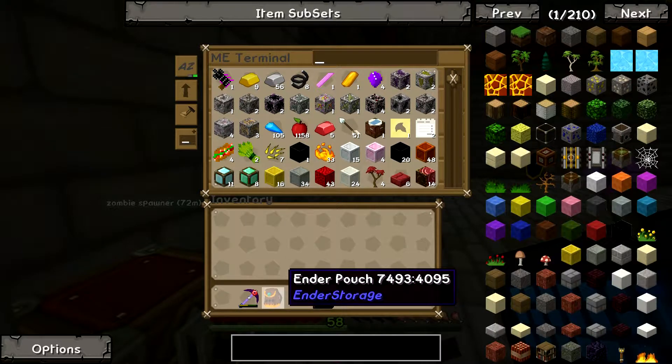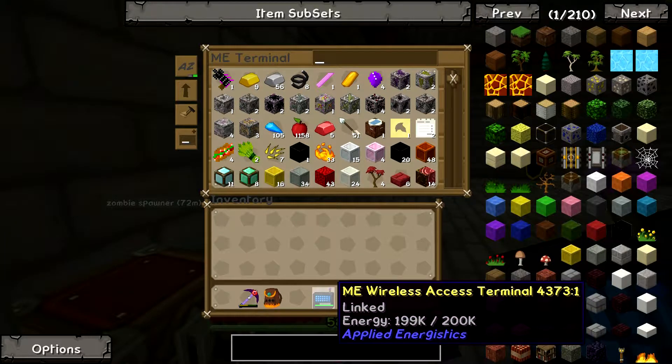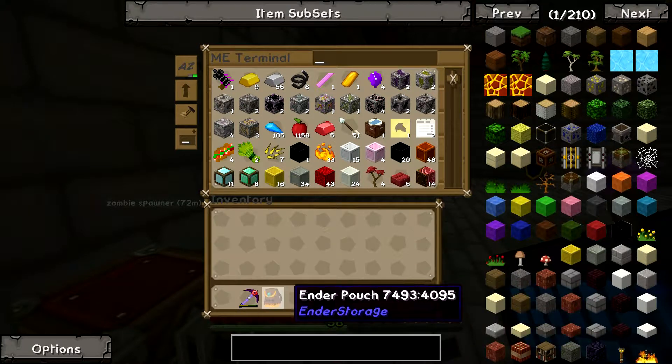The only difference is with the ender pouch we can be anywhere in any dimension and it will get deposited into the ME system. But with the wireless terminal we can only access this stuff in close range because of the wifi boosters. So that's why we really need to get this ender pouch - because when we go exploring and we want to drop stuff off, it just makes it a lot easier.